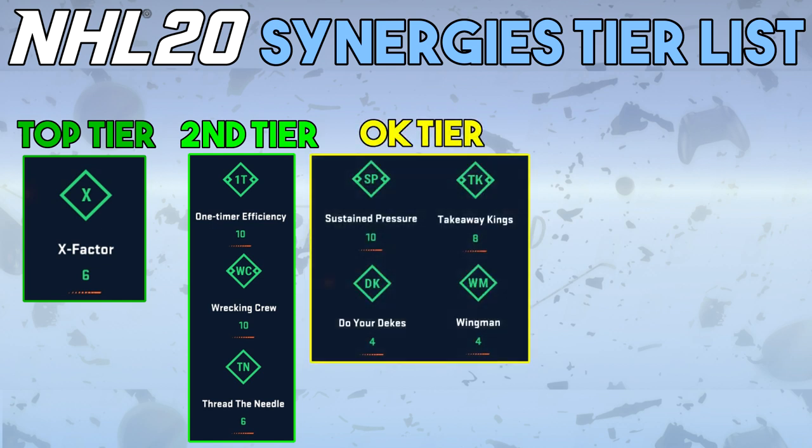In the okay tier: Sustained Pressure and Takeaway Kings are your team synergies, while Do Your Dekes and Wingman are your player synergies. These are a bit situational. If your players need to be better at deking or stick handling, go with Do Your Dekes. If your players need better defense, puck takeaways, or positioning, go Takeaway Kings. Wingman is okay, but Thread the Needle does it a little better — it subs out acceleration for slap shot accuracy and gives a plus three boost instead of plus two. I didn't find anything particularly wrong with Sustained Pressure; the other two team synergies are just better.